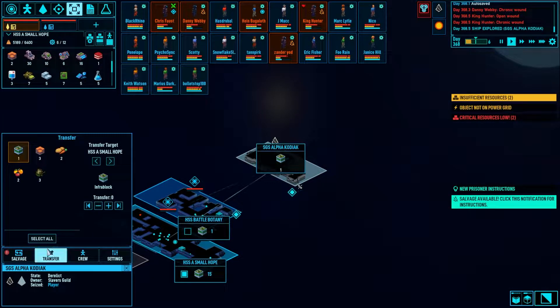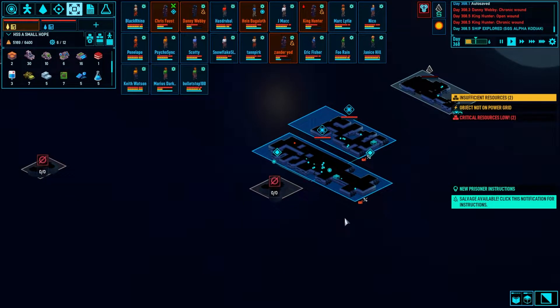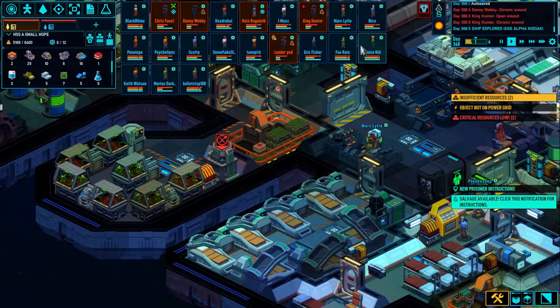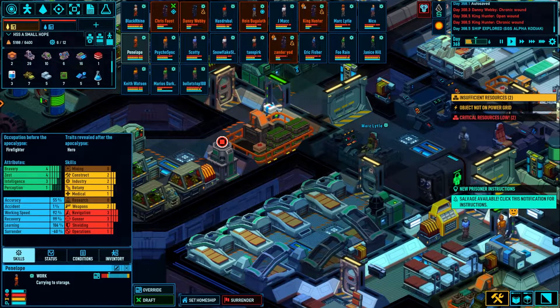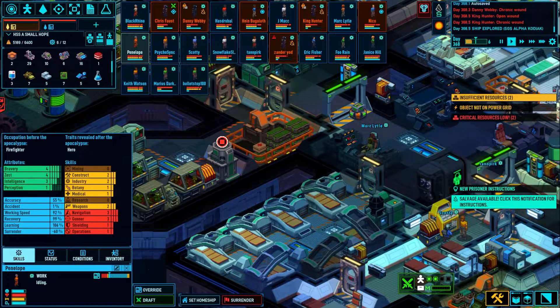Done. The Alpha Kodiak — welcome to my fleet-ish. I'm just going to take everything. We'll take the attack energy and hull because I'm going to need more hull eventually. We got a new prisoner — that's fun. We got a new person — Penelope. What are your skills? You're a hero, nice. You're good at navigation and gunning, which is going to be important in the next patch. Four in bravery, four in zest, three in intelligence, one in perception. You were a firefighter. I'm going to keep you on the small hope — you're actually a two in weapons, so you might be good for that. I'll make you a bridge officer.